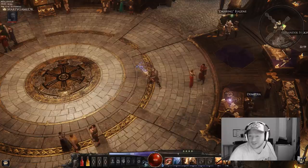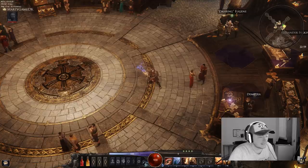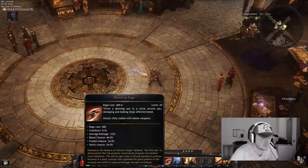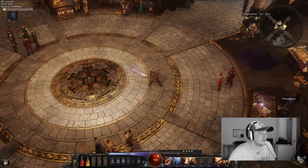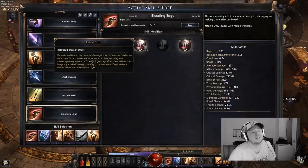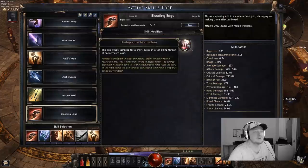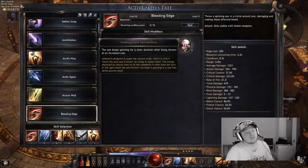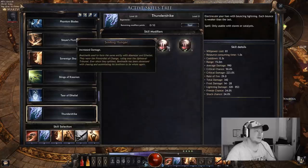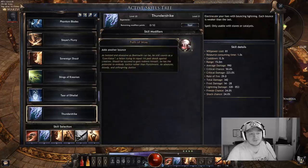Next up let's take a look at our active skills. In slot one we have Bleeding Edge, running with Increased Area of Effect and Unstoppable Momentum — so you can jump in, leave Bleeding Edge on the mobs, roll out, and use your lightning from afar. It's pretty fun.